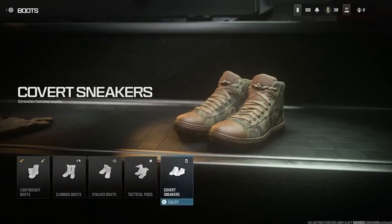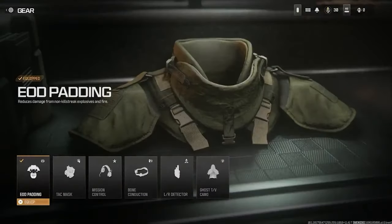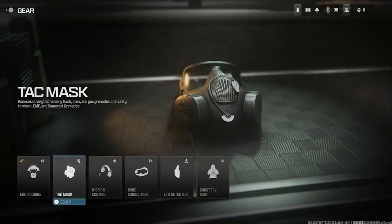The covert sneakers eliminate footstep sounds — this is basically a dead silence perk and it's going to be very overpowered; I reckon it's going to be used a lot, which is probably why it's the last one you can unlock. Then there's EOD padding, which is basically EOD and reduces damage from non-killstreak explosives.